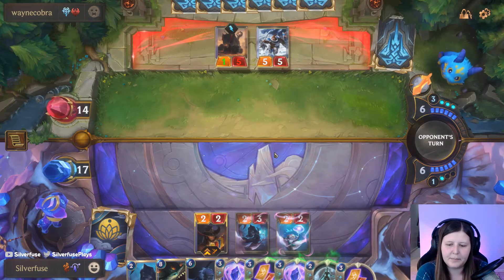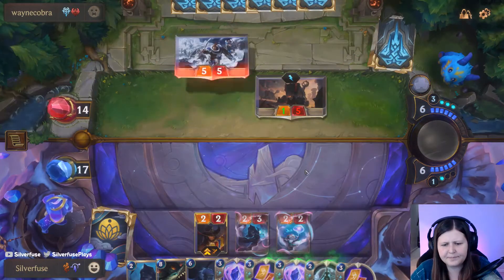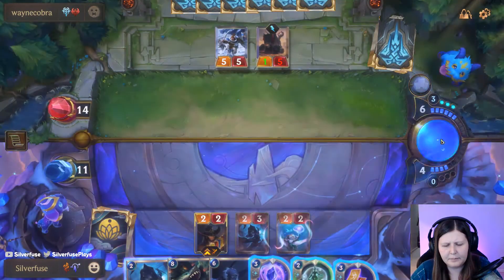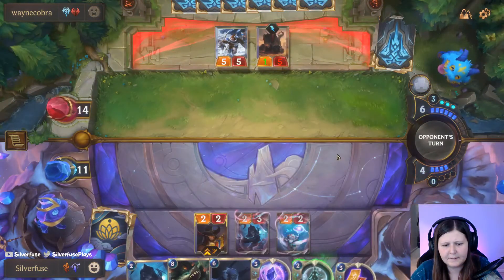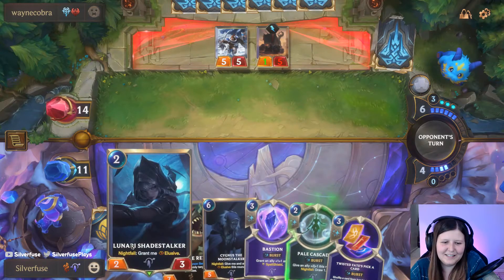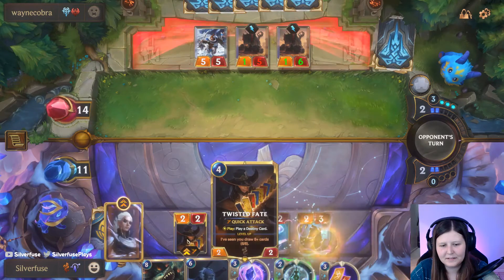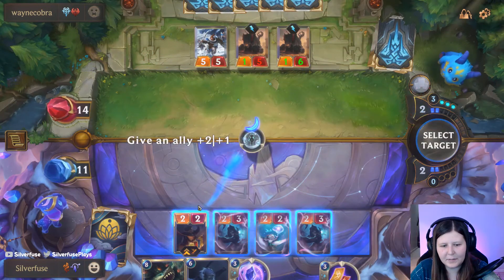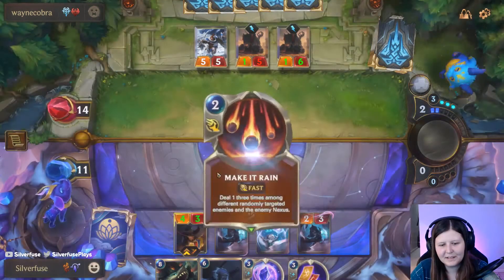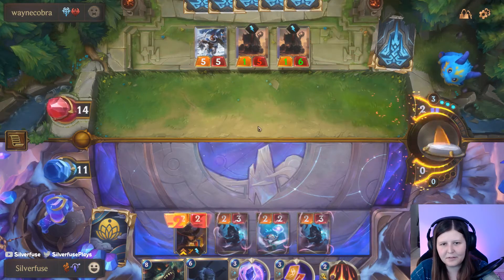I think I might actually Pick-a-Card the Bastion. I'm just gonna let this through, Pick-a-Card this, and go ahead and pass. They do nothing — I'll play Pale Cascade. Or I could do the Shade Stalker first. I'll take the draw here; I think the draw is worth it for two mana. It also helps my Diana out too, although we have not seen her this game. Twisted Fate will be leveling up here.